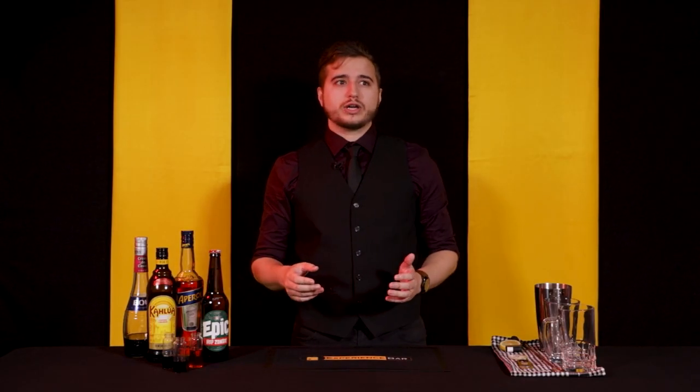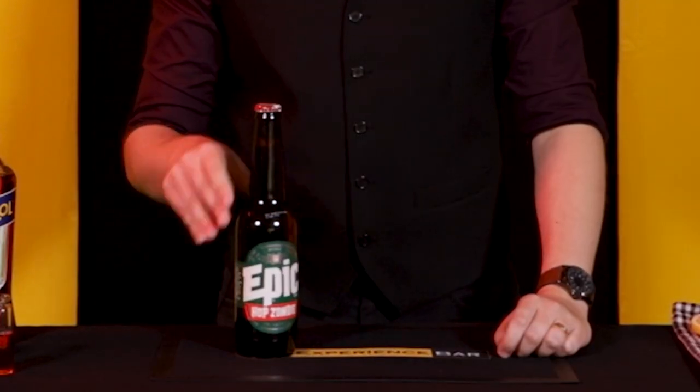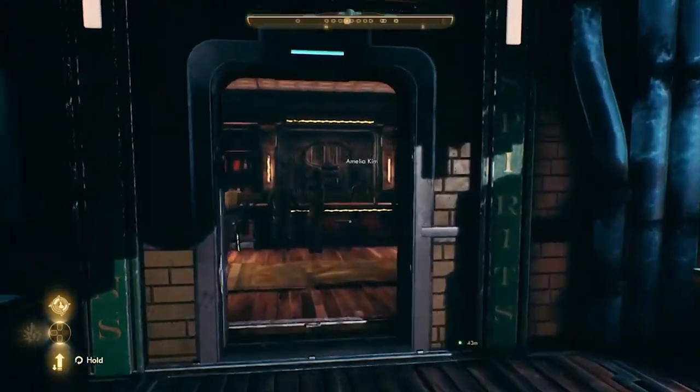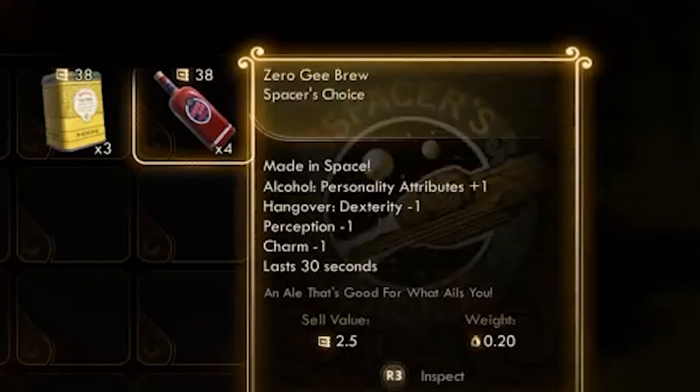So we're going to start with our Zero-G Brew. For that, you're going to need a beer. Thanks for joining me. I've been Jack Stone. No, I'm fucking with you guys. So Zero-G Brew, funnily enough, actually exists in real life. It was a limited time run from Bottle Logic in collaboration with Obsidian for the release of the Outer Worlds.